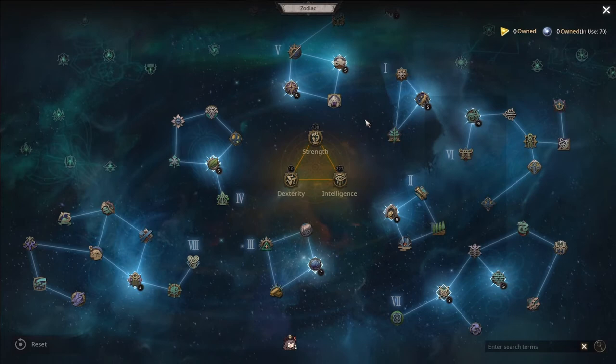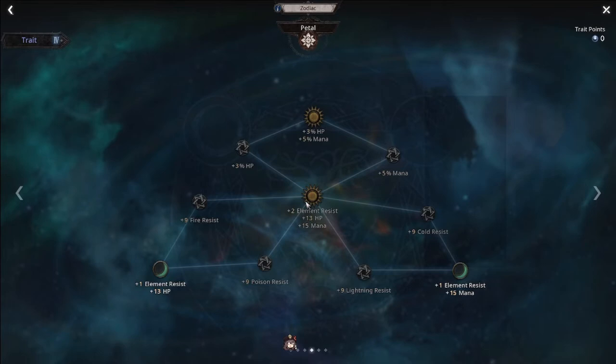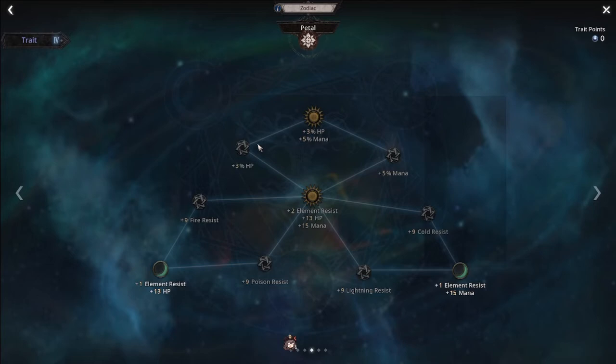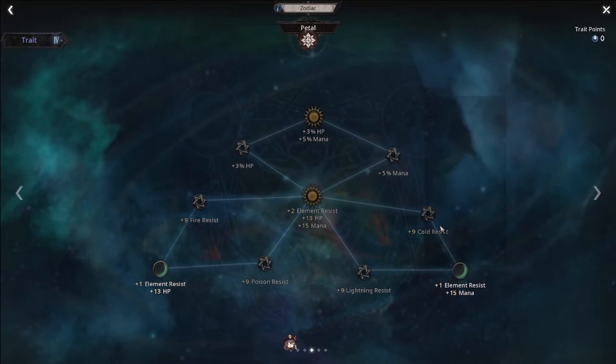If you're having a difficult time clearing a specific act just because you're taking too much damage, the zodiac can be extremely valuable. Once you unlock constellation number four, there is a node that will allow you to improve your elemental resistances quite a bit — you just need three trait points. The zodiac can be respecced for free as much as you want until you complete act 10, meaning acts 1 to 10 are ideal for testing your build and making sure you can progress without getting one-shot.